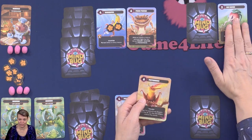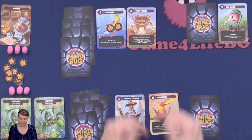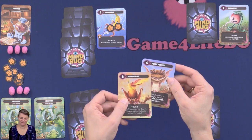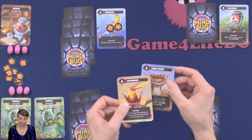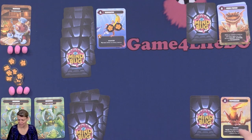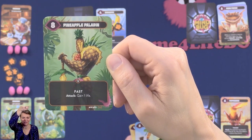The defeated creature goes to the discard pile for that player, and the winning one goes back to the play area. If the creatures have the same value, they will both be defeated. There are some abilities on the cards that can alter how you resolve the battles.